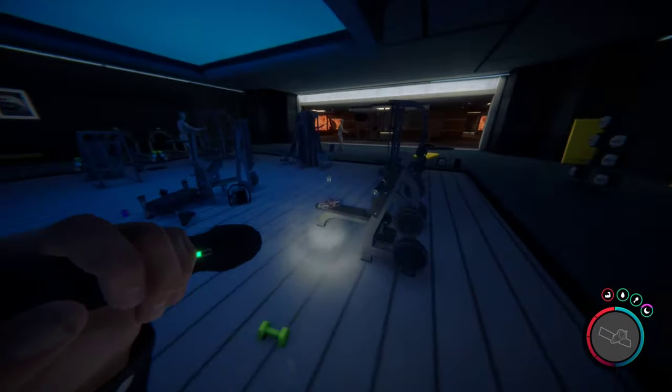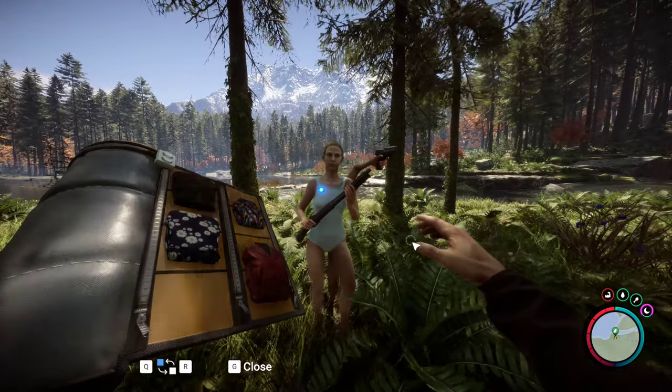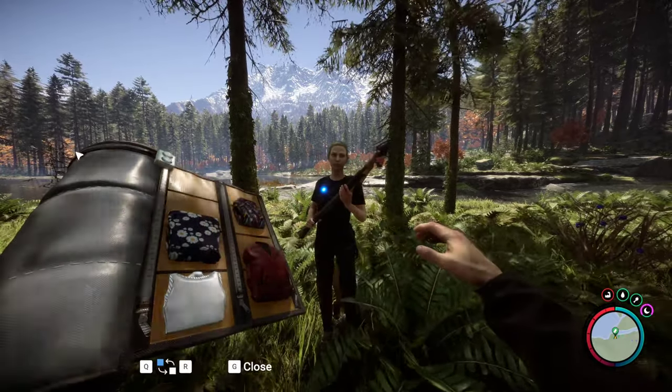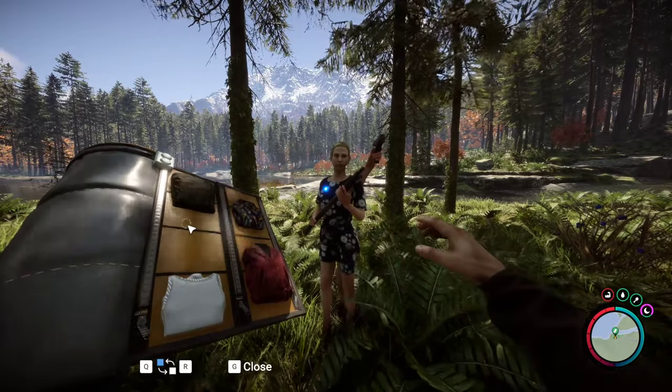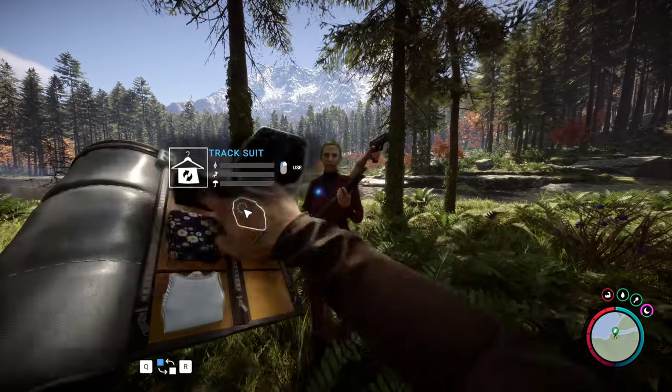You'll find her tracksuit laying here on the bench. Here are all the different outfits for Virginia: your default camouflage suit, your dress, the leather suit, and the tracksuit.